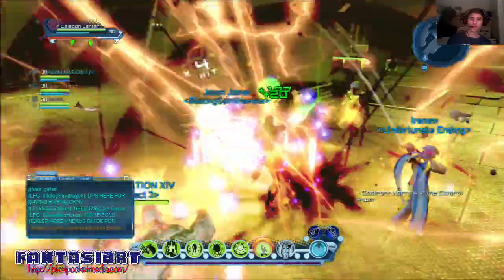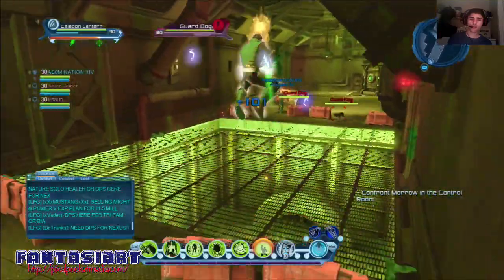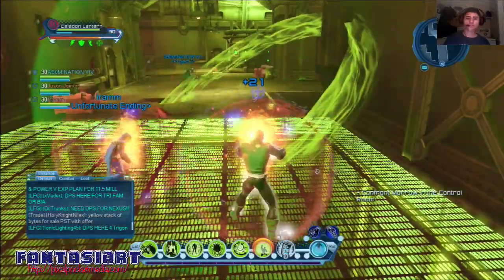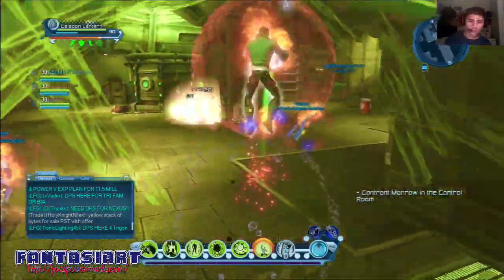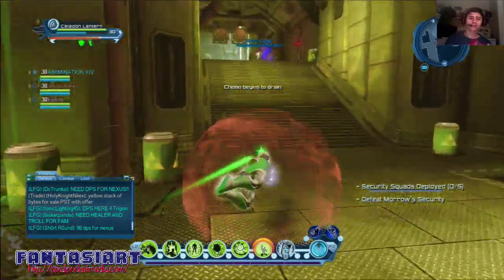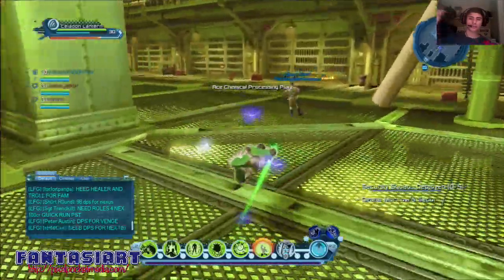I think they updated the powers for lanterns — pretty much all of them now also do damage and give power over time. This is my loadout: I have the punching bag, the instant power one, and the baseball bat. It's kind of similar to yellow lanterns except instead of a skull on a stick you have a baseball bat.